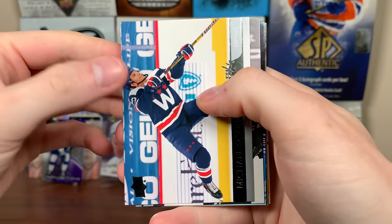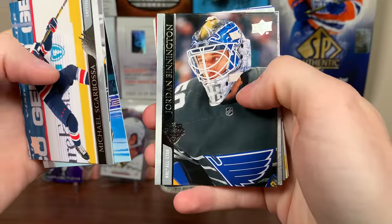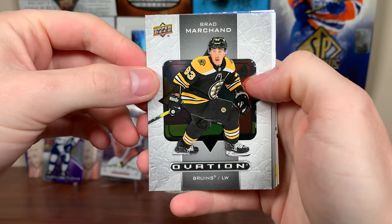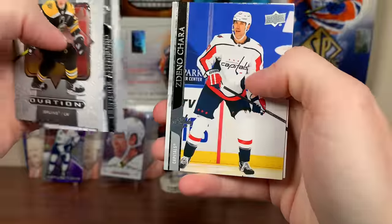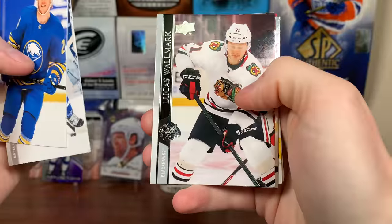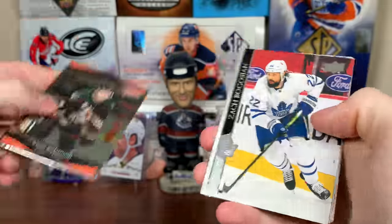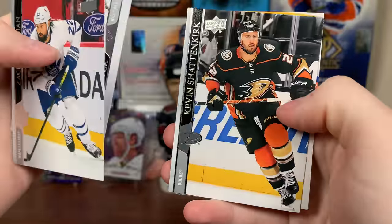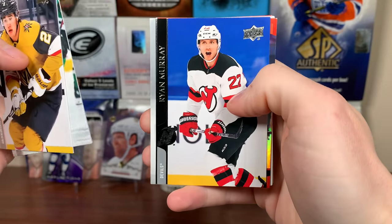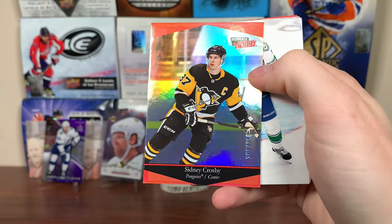Halfway through, about four packs left. We get Scarbosa, Jack Stukel, Kachuk, Binnington. Ovation card, Brad G., Frederick Anderson, Daniel Chara, and Quinn Hughes. Jody Eakin, Alex Galchenyuk on the Coyotes. Walmark — oh, Soderstrom Ultimate Victory, just a regular one. Dang it. Bogosian, Hellebuyck, Shanahan, Dobson. We got Whitecloud — oh, we got a red one! Ryan Murray, MacDougall.